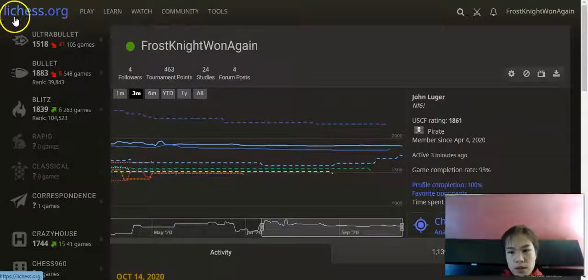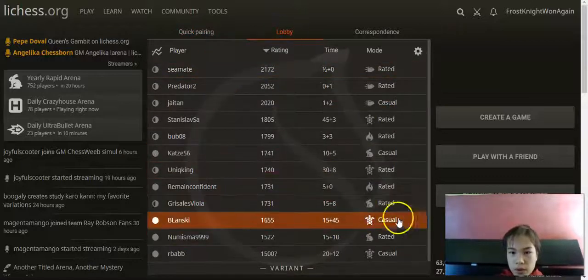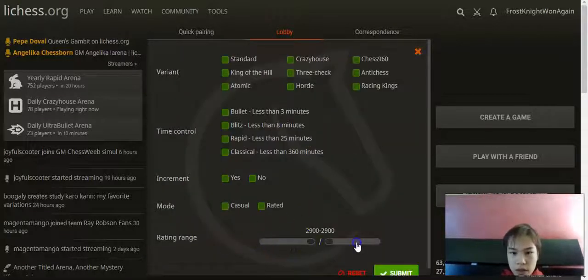For other navigation, always hit this button to go back to the home page. You'll see all these nice options, and if you want to play a variant, you'll see all the people trying to play variants down here. You can change the settings if you only want to play people with a certain rating.